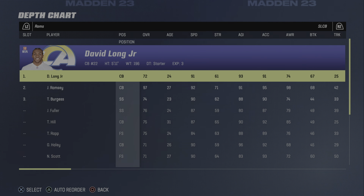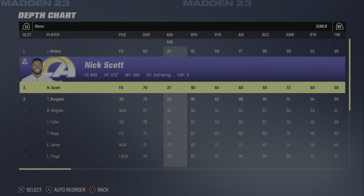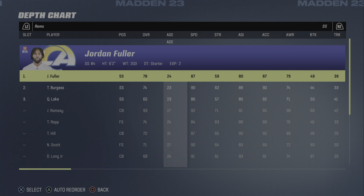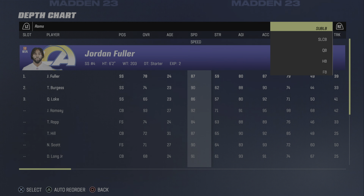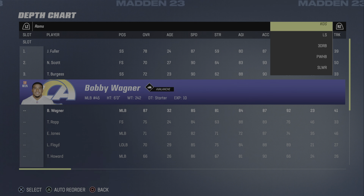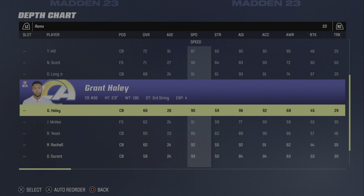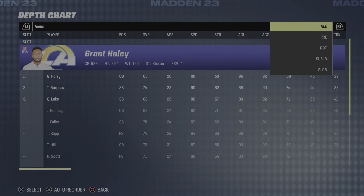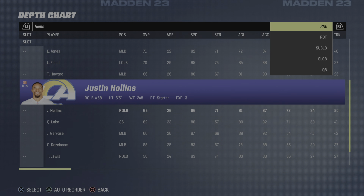Now, sometimes they might have the person you put in at middle linebacker already at free safety or strong safety, so you then have to take them out. For example, if I put Jordan Fuller in at middle linebacker but he's a starting safety, I have to go take Fuller out and replace him with a fast corner or another fast safety I'm not using — like Grant Haley. You have to replace him because he can't play the same position twice, but in this case Fuller isn't fast enough so he can stay at his position.